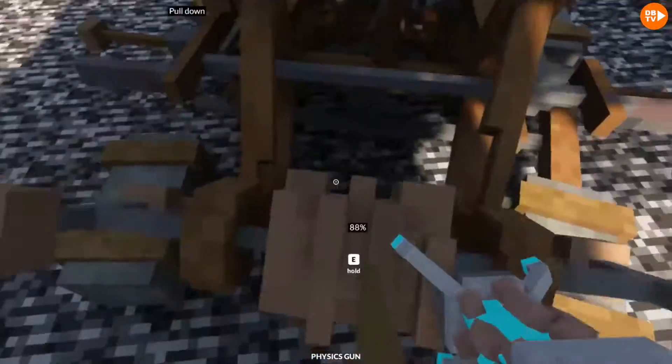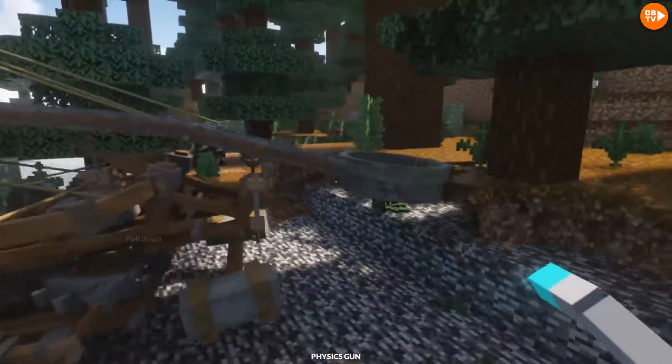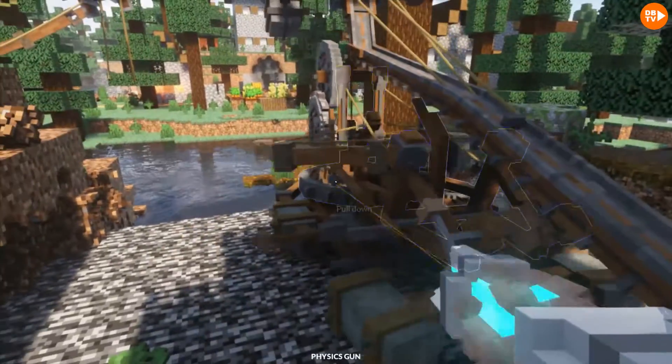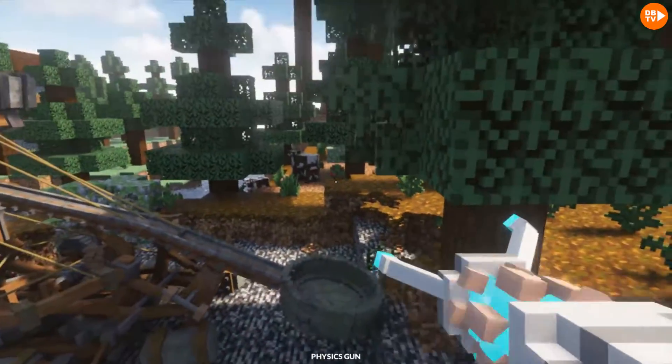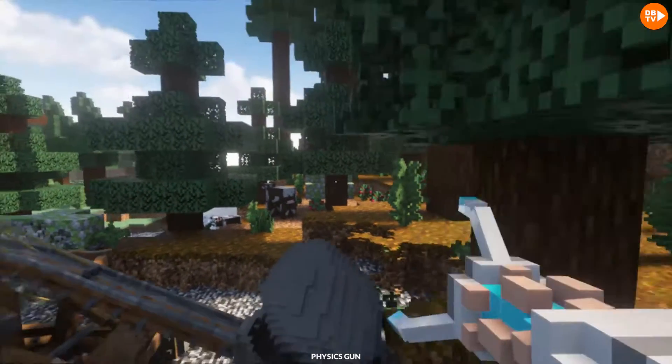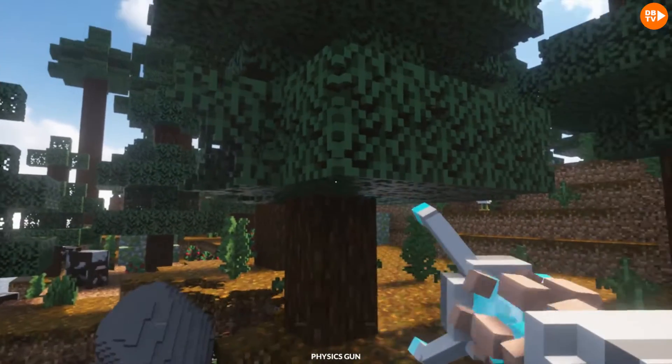Oh my gosh. Very nice. So now we have our nice, yummy catapult here. I don't know why I said yummy, but — yeah, it's edible. Okay, and now we'll have a heavy rock here. We'll just go and quickly destroy it. Yeah, problem solved. And now we'll do the catapult.